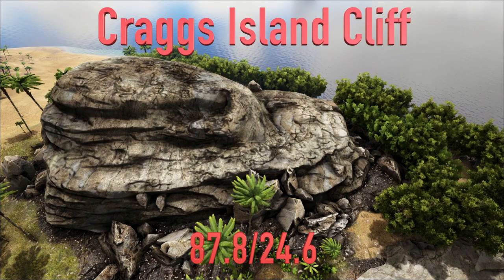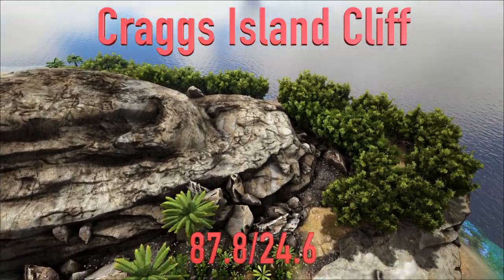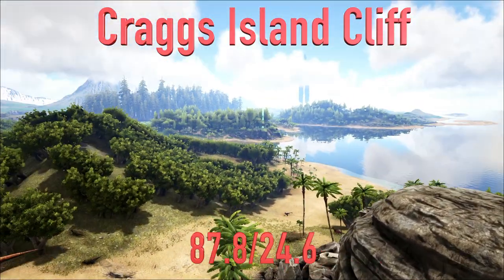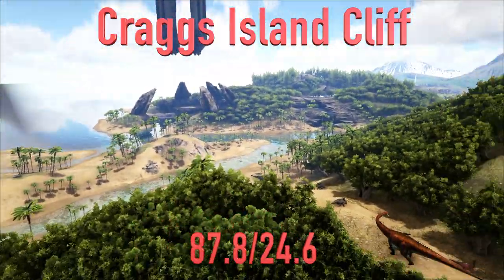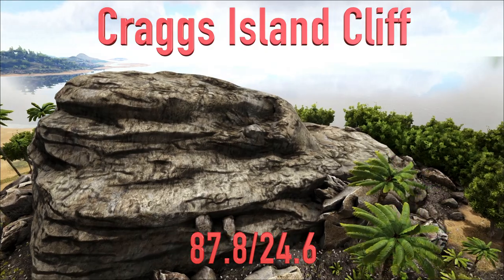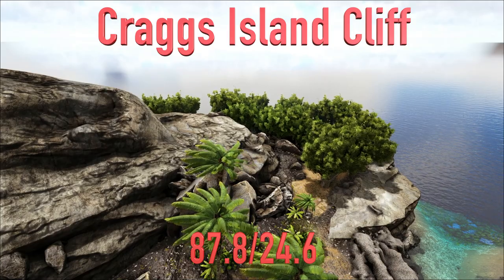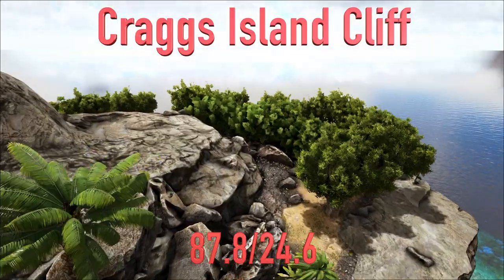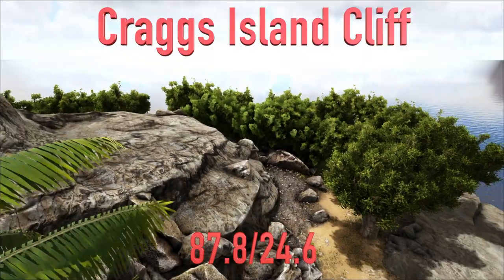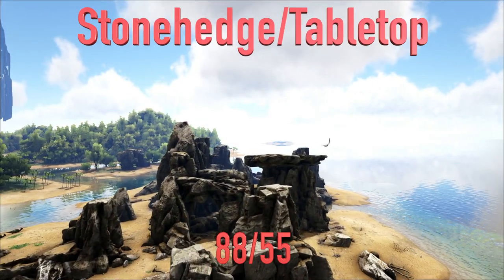The next location is Crag Island, specifically the stone structure at 87.8, 24.6. You build over and take it over — it's a huge base with no real easy land access to most of the area; your best land is nearby. One of the biggest negatives is a resource issue — you'll have to fly to get resources from other parts of the map. However, it's rarely visited, so when starting out you can kind of bury a base here and hide out without getting caught up in server conflict.